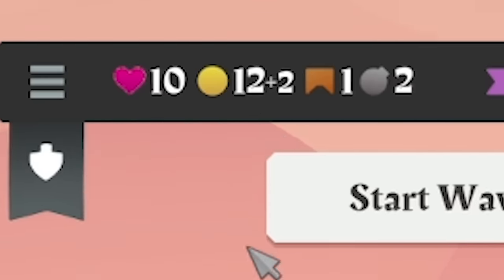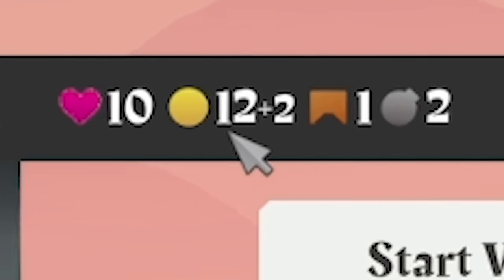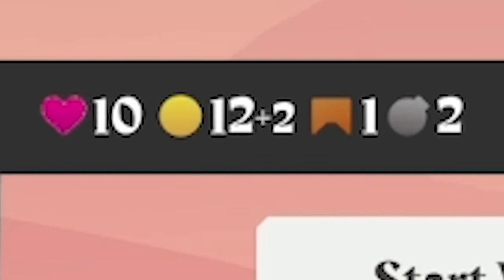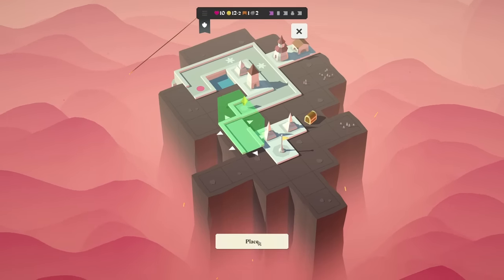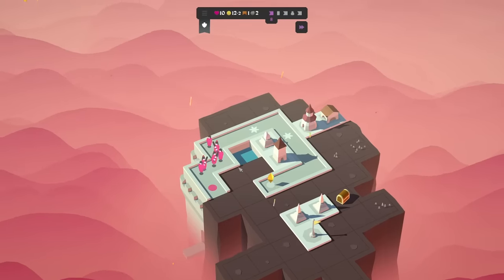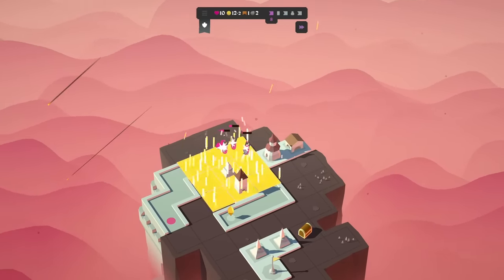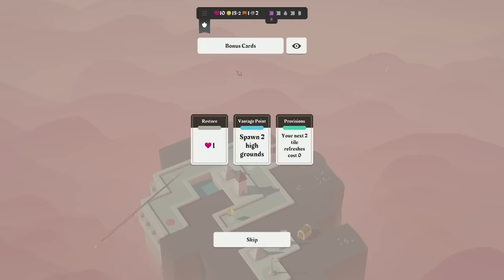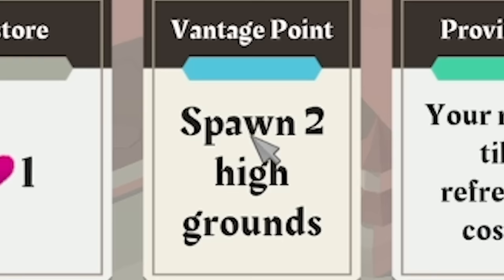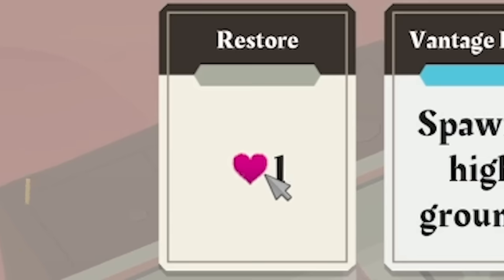Plus two coins, so we're up to 12 coins. Basically, you want to save your coins until you get about 40 coins because then you get plus four every time, and I don't think it goes any higher than that. We've got a path piece, which is ideal — that can go there. We can then beat the next wave, which is a load of normal people and some with bats, but they didn't last long. We get some bonus cards — now we can spawn two high grounds, which make towers have a bigger range.